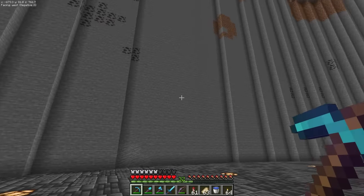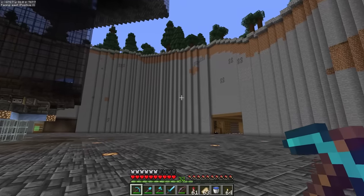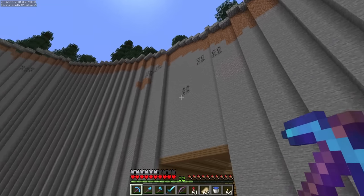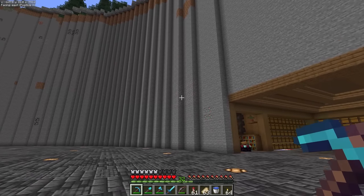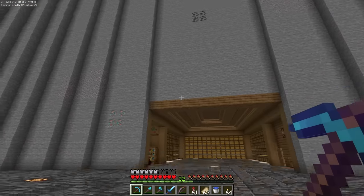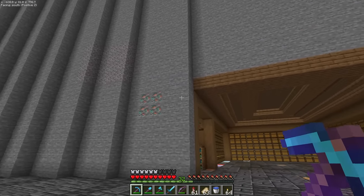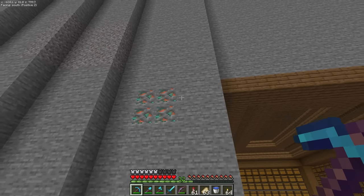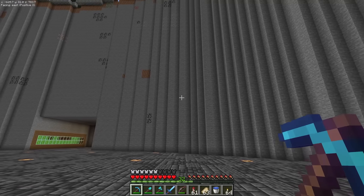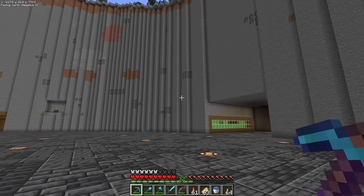Currently we have the rough stone walls with ores and other such things sticking out of it — it's not looking so good. What I'd like to do is start cleaning this up. I think we're going to start by removing the ores and then start looking at putting some blocks in front. The reason why I want to swap out these blocks from the ores to stone, even though we're going to cover them up, is because I do plan on putting some slabs in there.